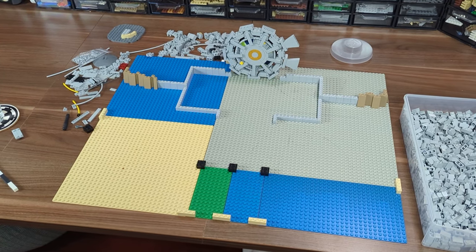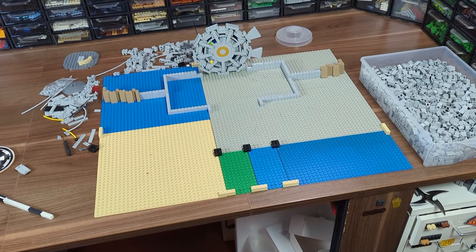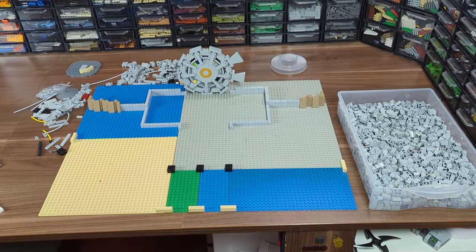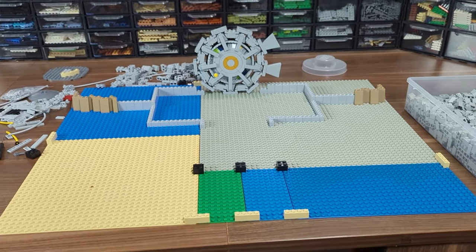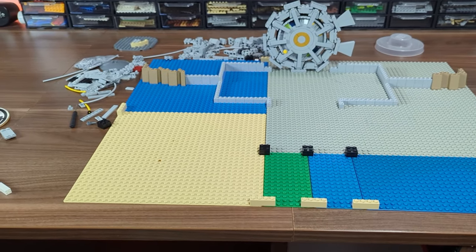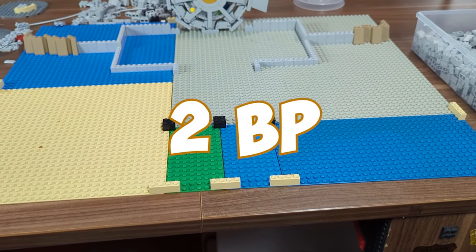The first thing I needed to do was establish the size of the diorama, and for that I had to make the center part — the vault door, which was definitely the hardest thing I've made since my Indiana Jones build. Having the door about 16 studs wide, I knew I had to make the whole concrete wall at least double the size, plus add some rockwork on the sides. I decided to go two and a half base plates wide, which should be wide enough, and for now two base plates in depth.